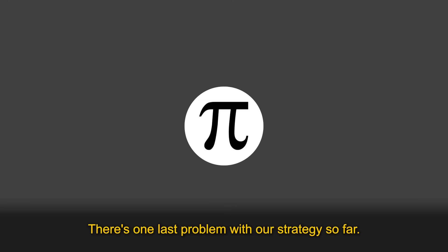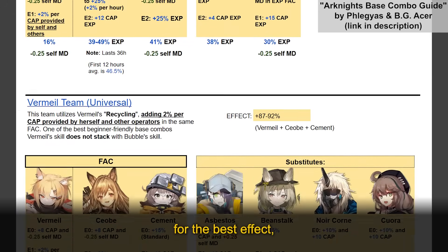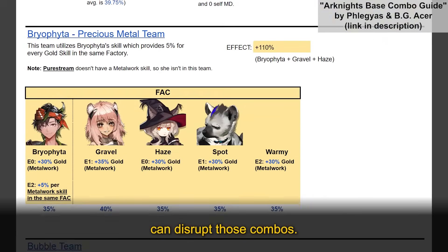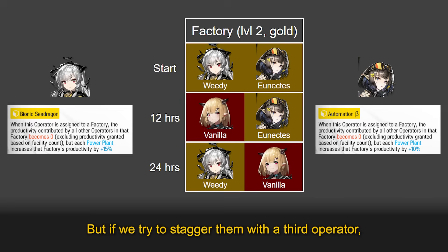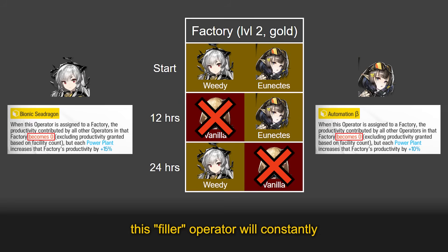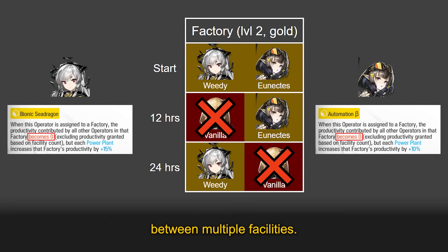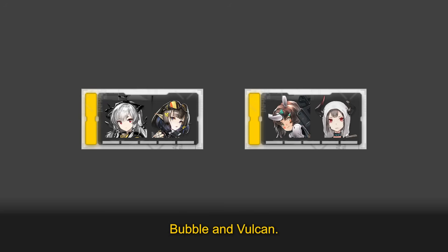There's one last problem with our strategy so far. A lot of base skills need to be used in combos for the best effect, and staggering operators like this can disrupt those combos. For example, Weedy and Eunectis work well in a factory together since their base skills don't cancel each other out. But if we try to stagger them with a third operator, this filler operator will constantly get their own skill cancelled out. Instead, we can stagger entire teams of operators between multiple facilities.